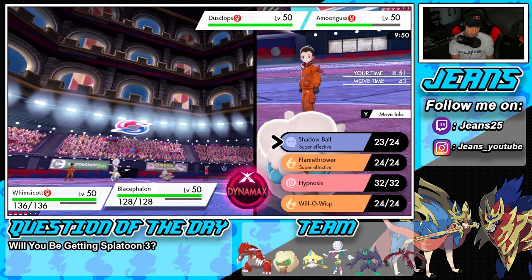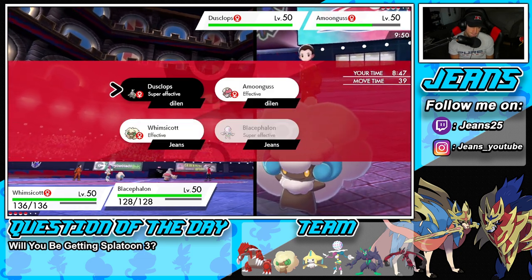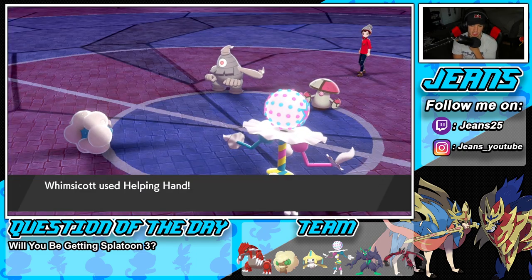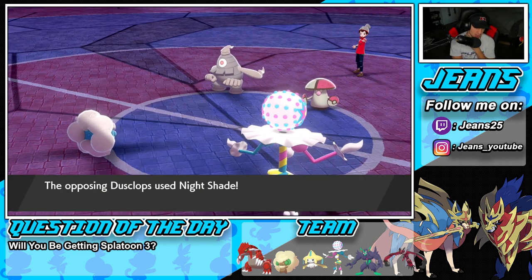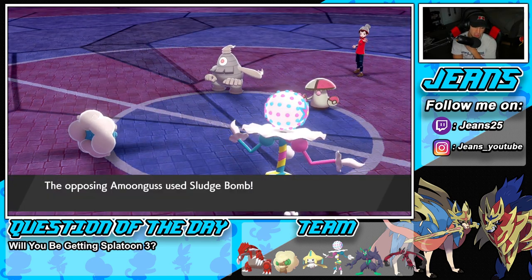I kind of just want to go into Shadow Ball here. Hopefully he doesn't swap — he does stay in, that's beautiful. Our turns are working really well. I don't think Helping Hand Shadow Ball should be able to take this guy out, but he's just going to Pollen Puff and try to chip off some damage. I'm fine with just wasting out Trick Room turns here.